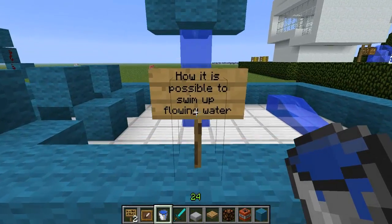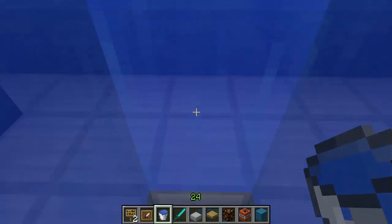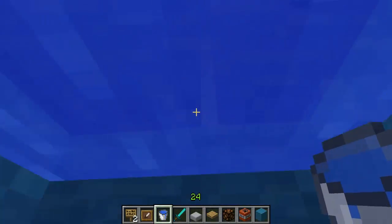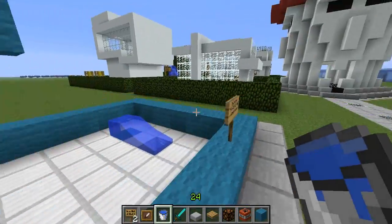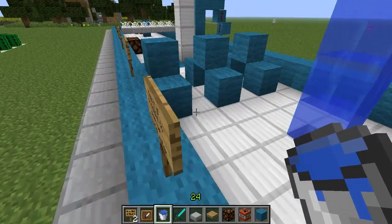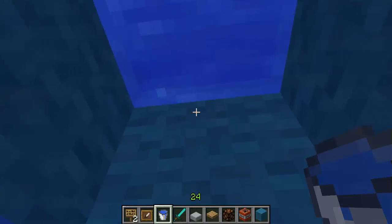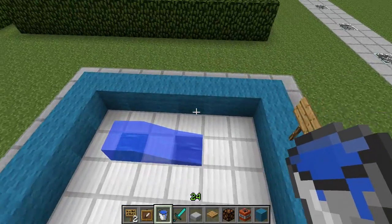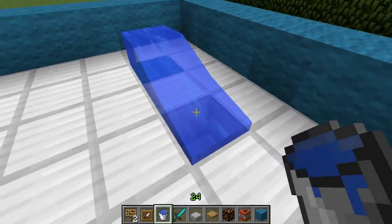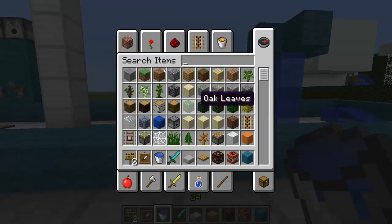And how is it possible to swim up flowing water? As you can see there's a water source at the top and the water's flowing downwards, and you can just swim up. Some of this stuff I'm hoping are things you wouldn't realize are different between Minecraft and real life — maybe you didn't realize that swimming up waterfalls is not possible in real life.